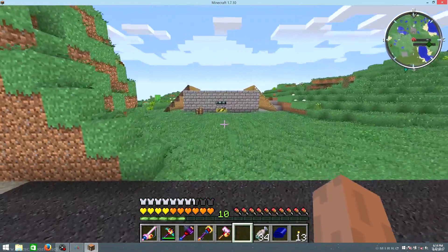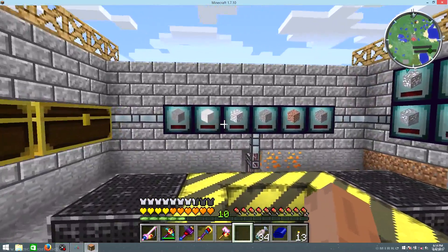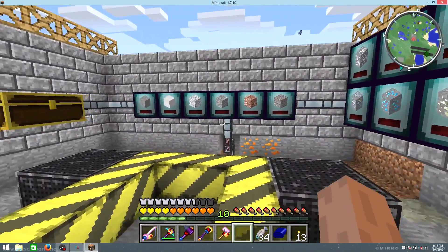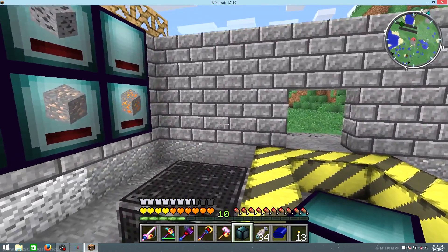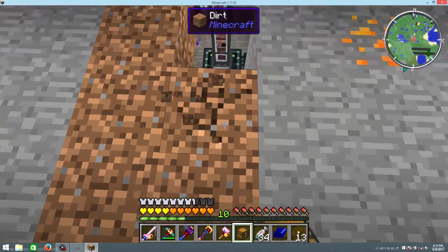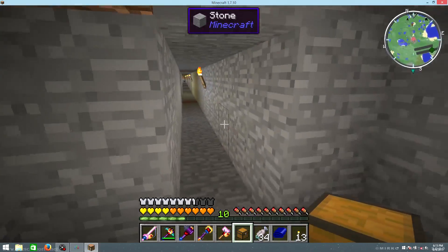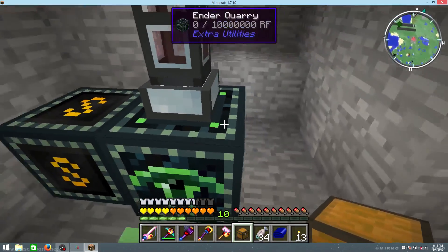Alright guys, we are back. Here we are. This is the new kind of bunker for all the valuables, I guess you could say. So down here is where we have the Ender Quarry, and I figured out how to get this to work. You have to put the Ender Quarry right next to the end marker. Then all the way down there there's another one, all the way down there is another one, and there's another one on the corner there.